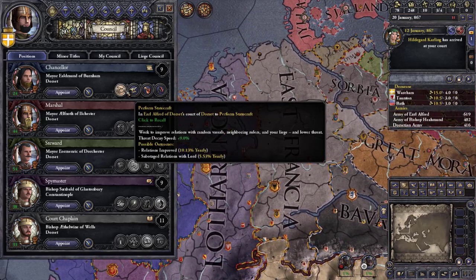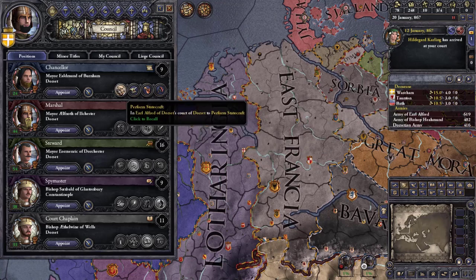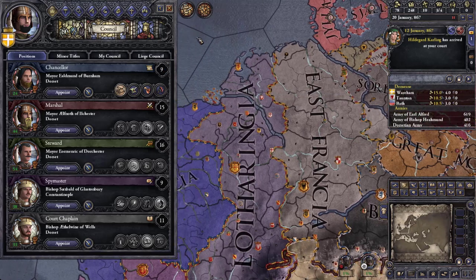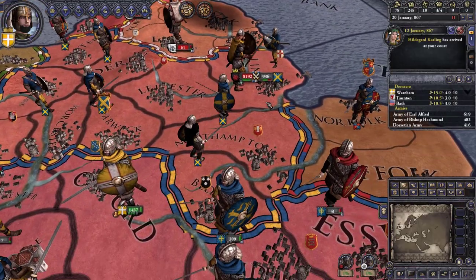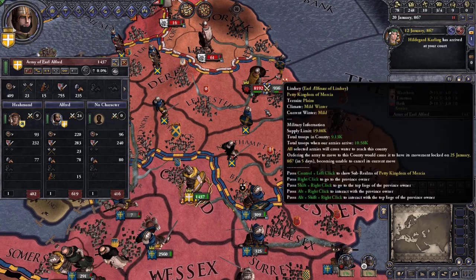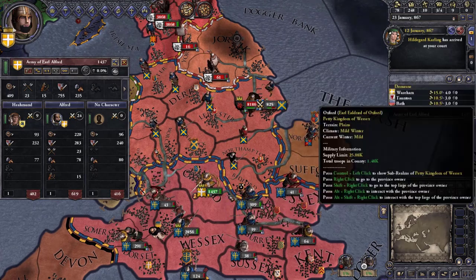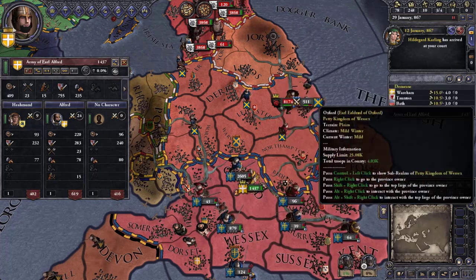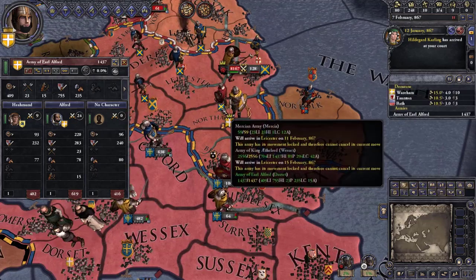I'm going to have my counselor focus on statecraft. He's pretty awful but he's a genius. We're already losing a battle over in Lindsay — that's the Mercian army. I don't think me joining that battle would do any good, so I'm just gonna sit here in Oxford for now. Wessex has quite a large force and I might be sticking with them for a while.